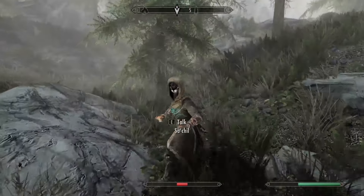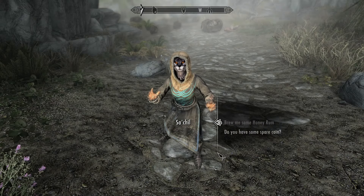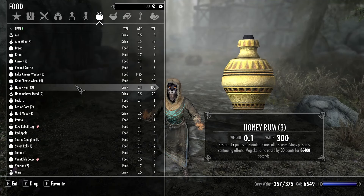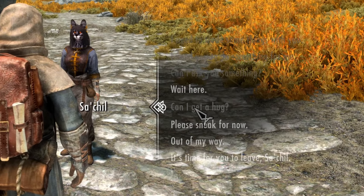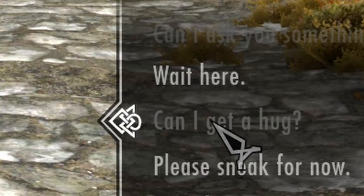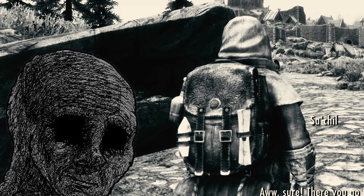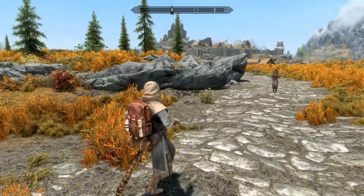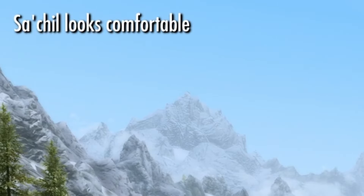Those functions I mentioned earlier are, for example, her ability to fully heal you once a day, or make you a honey rum which removes all poison effects from you, boosts your stamina and magicka for a really long time — and she can make it once a day. And wait, what's this? Can I get a hug? I'm sure you are wondering if it gives you some kind of buff or something. I'm not entirely sure, but S'Chill will look comfortable — at least that's what the game says.